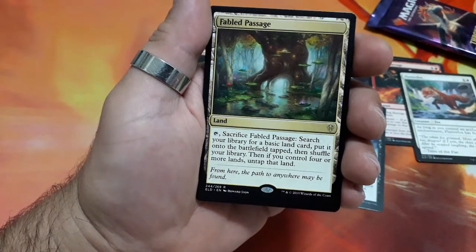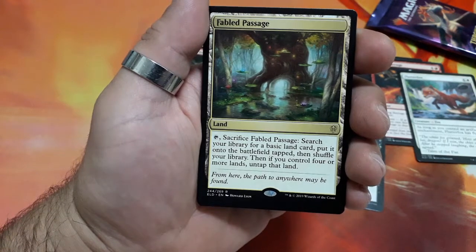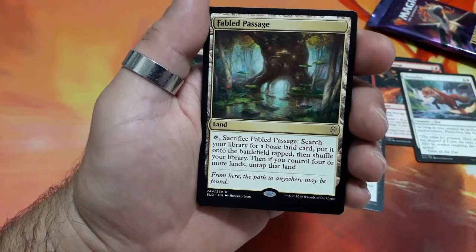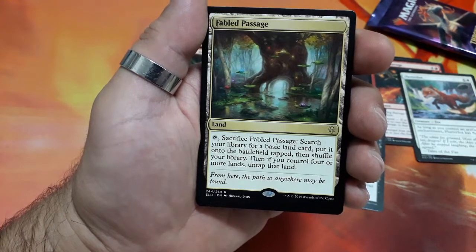Fabled Passage — great image in this one. Tap it, sacrifice Fabled Passage. Search your library for a basic land card. Put it on the battlefield tapped, then shuffle the library. Then if you control four or more lands, untap that land.